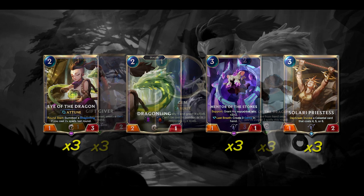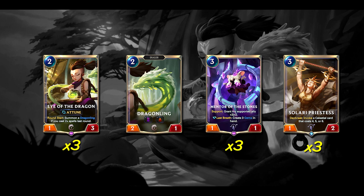Then we have 3 copies of Eye of the Dragon, the 2 cost 1-3 with Attune. Round start: summon a Dragonling if you cast 2 plus spells last round. This is great life gain against aggro, since we can usually get a Dragonling almost every turn when we attack and when we block. 3 health makes this a great blocker, or you can even use it as a backup win condition with buffs like Zenith Blade and a couple gems. Attune lets us play it while still building up mana for spell-heavy turns.